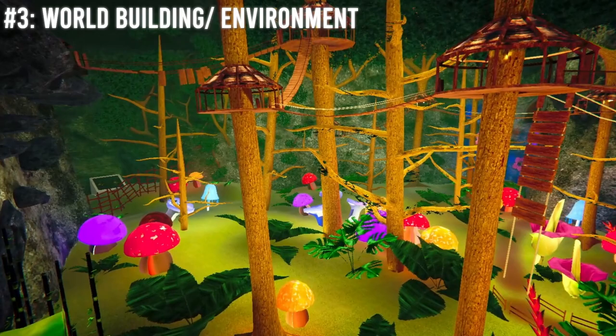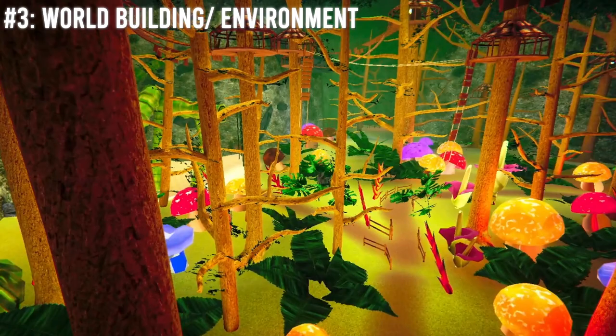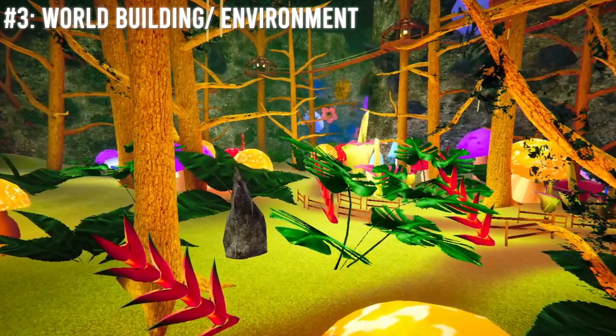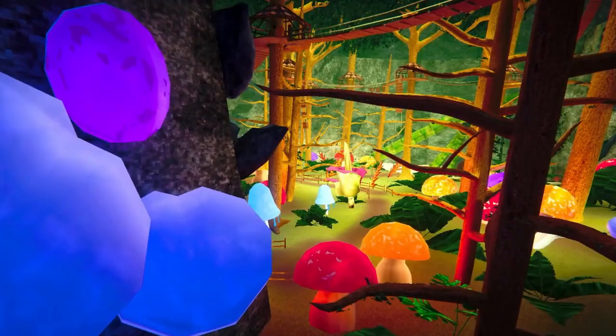Third, World Building and Environment. When creating Moog, we knew that immersive environments are required and necessary for players to feel like they belong to the environment and forget reality and begin to feel like they are actually in the game. When designing Moog, we thought of wanting players to feel like they are in a mass jungle and that the possibility of exploration and fun can never end.